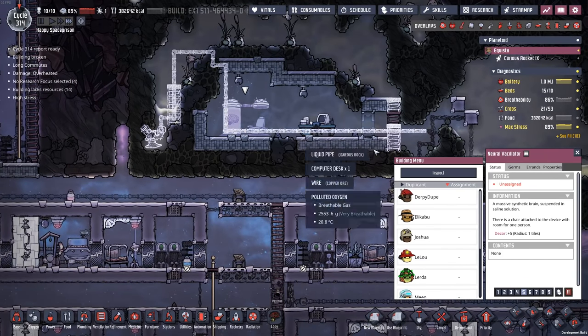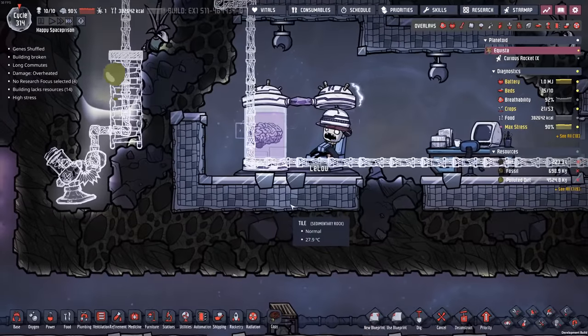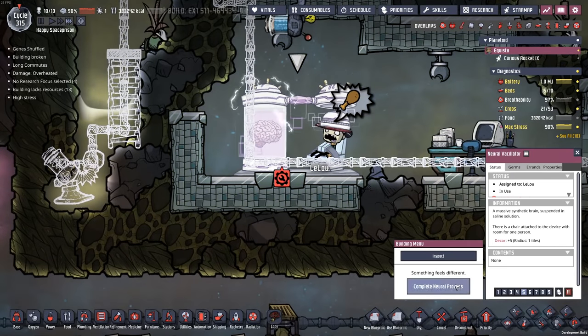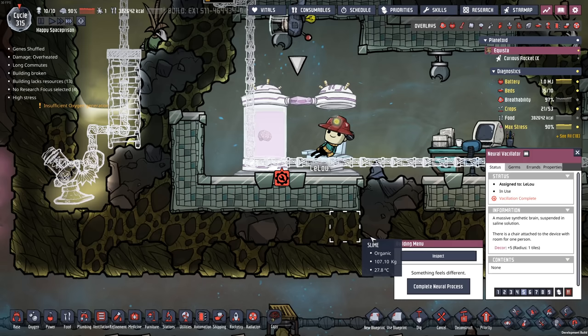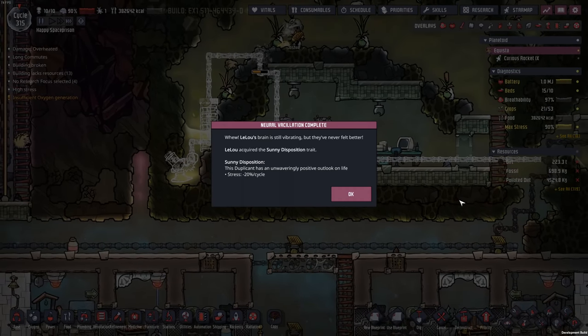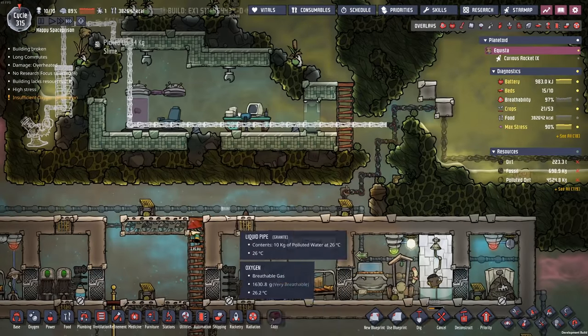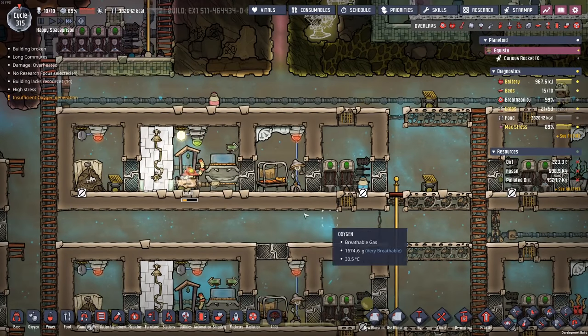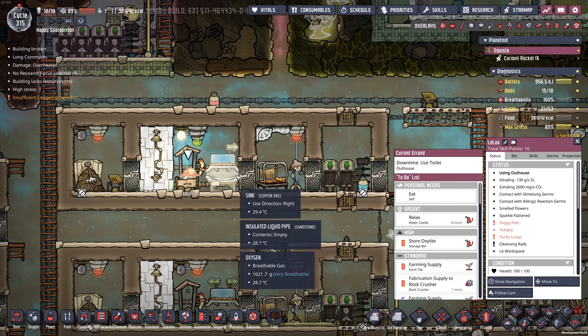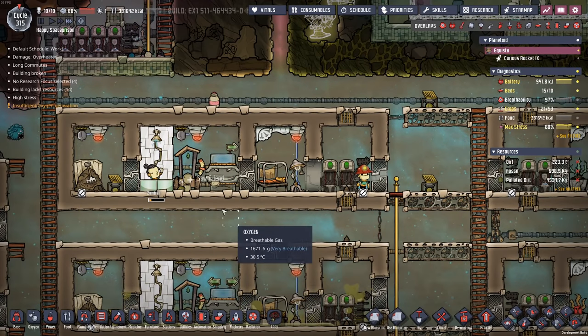Who should I put on the neural vacillator this time? Leeloo — you're right there. Zap him up right at the cycle change. Sunny disposition — hey, I got that one again. Super happy, isn't he? Now you're using Meep's bathroom. Oh, these dupes.